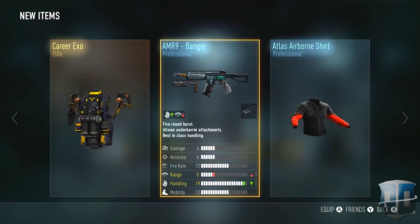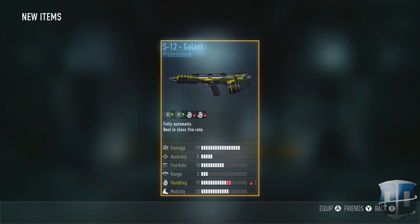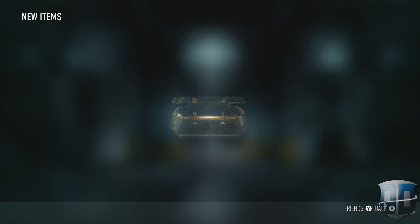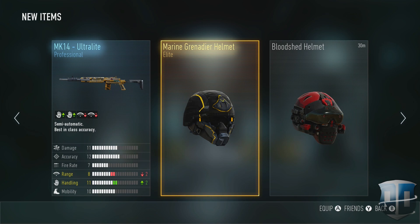Earlier we also got a double elite exo — we got the biohazard and some other exo which looked pretty cool. We got the biohazard loadout, which again looks cool. I didn't get much from the psychedelic, lagoon, or tiki sets or anything like that — I really wish that I did.